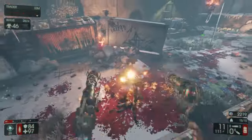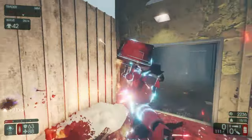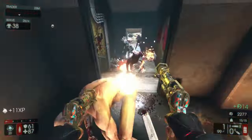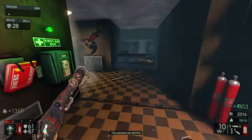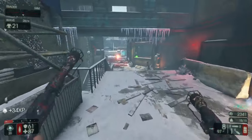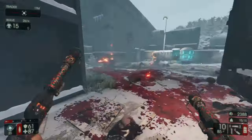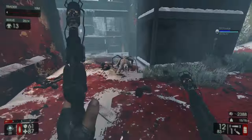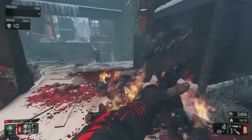Finally, tip number twenty: switching to your secondary weapon is always faster than reloading. I see so many people in multiplayer just fire at a flesh pound and then reload, but if you've got a secondary weapon you can deal with it a lot quicker. It's especially useful against an enraged flesh pound — standing there reloading while one is charging at you is not a good idea. Switching to a secondary weapon is definitely the way to go.